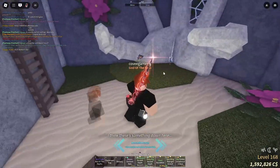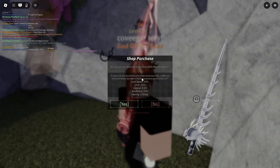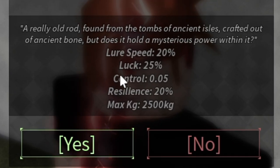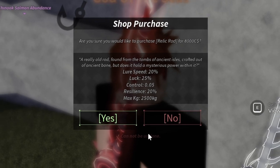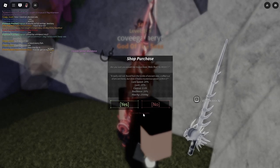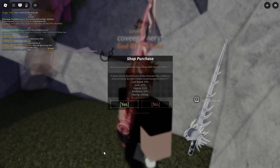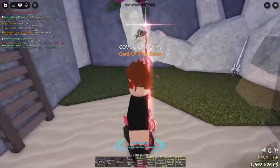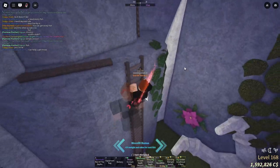Just like that, I glitched through — and if you go down you can see the new Relic Rod, which looks really cool. It's only 8,000 dollars. The description says: 'A really old rod found from the tombs of ancient isles, crafted out of ancient bone — does it hold a mysterious power within?' It will apparently be a big thing for the Megalodon update. As you can see, you cannot buy it from here — you do actually have to complete the bestiary and open the door to buy it.